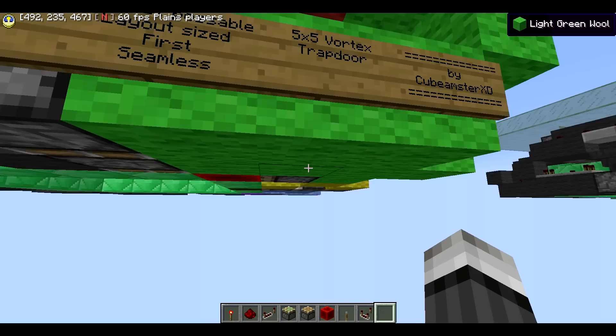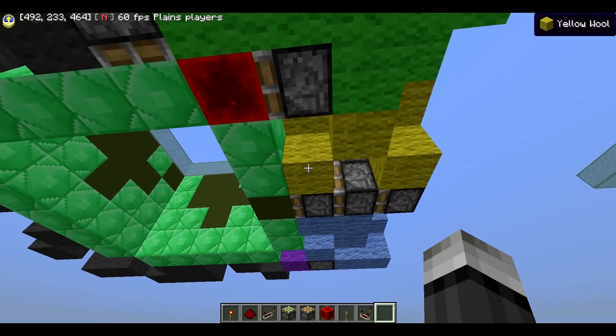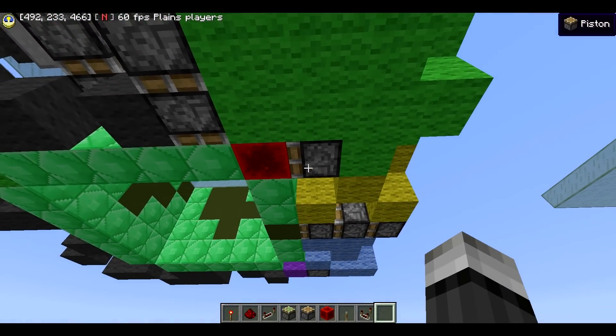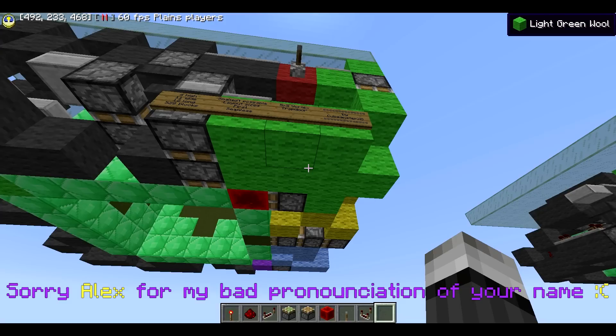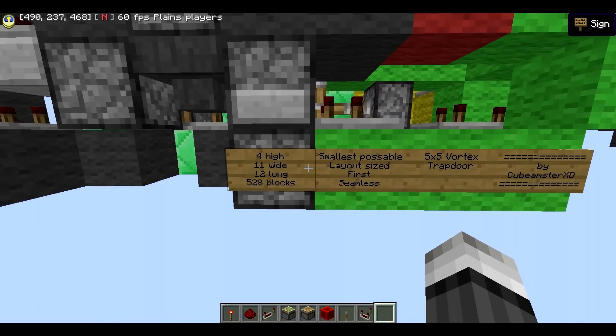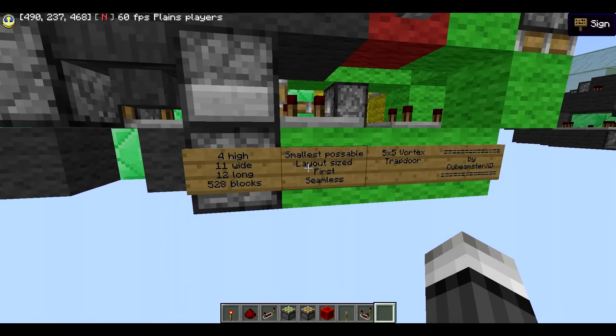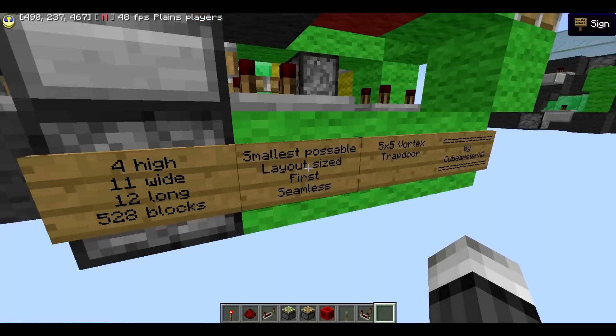Now I know it's not as small as possible because you could use a two-wide puller, but I don't think that's possible. I know Sacred Redstone will totally watch this and beat me like last time. This build is 4x11x12, which is 528 blocks, and yes — the vortex concept.